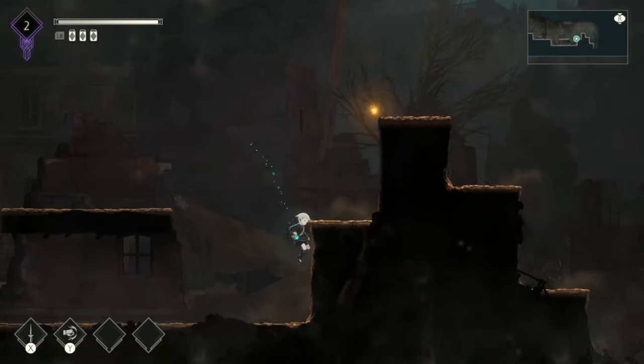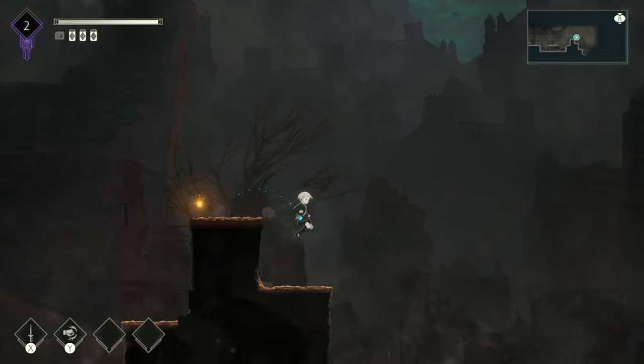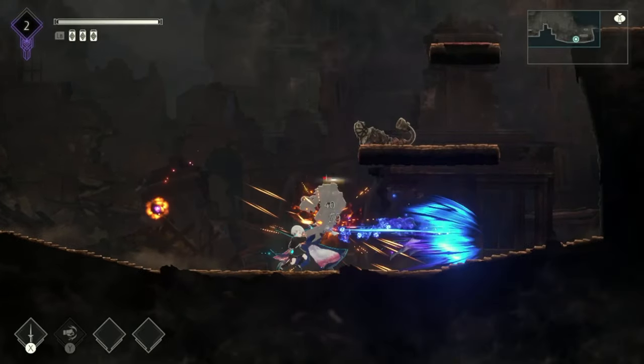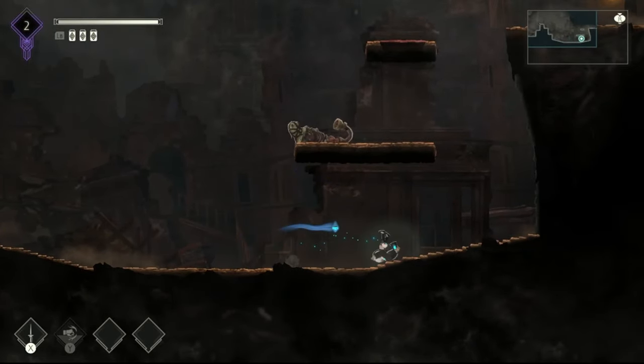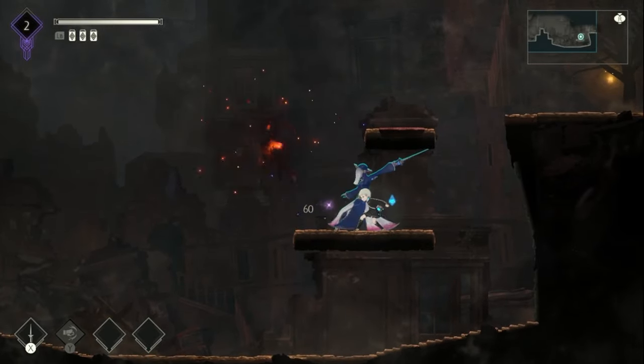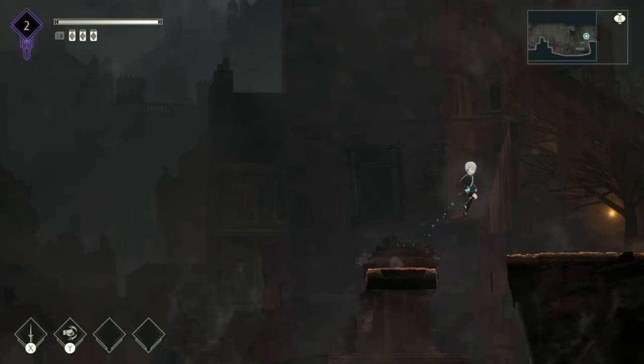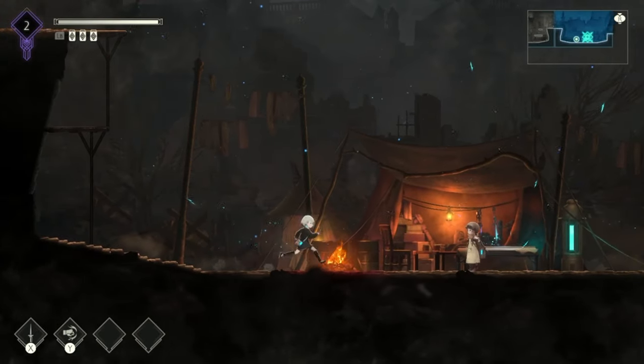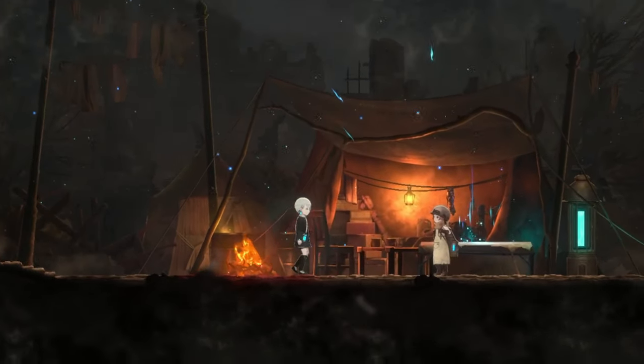I did notice that if you're mid-swing with the sword, you can't trigger a different attack at the same time. The text does say you can do multiple attacks simultaneously, so it's unclear if this will stay or be changed in the final game. It bothered me that you couldn't be mid sword swing and call in another attack from a different Homunculus.